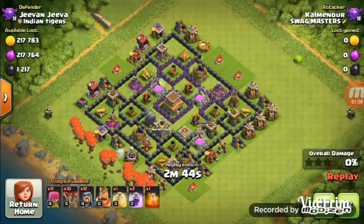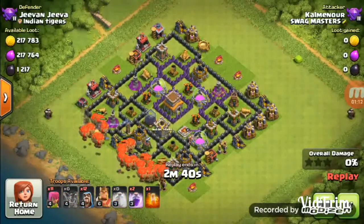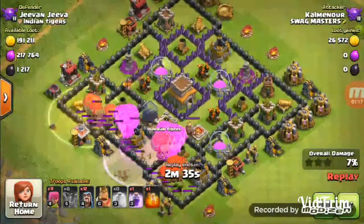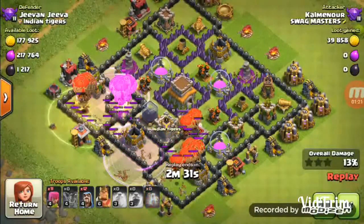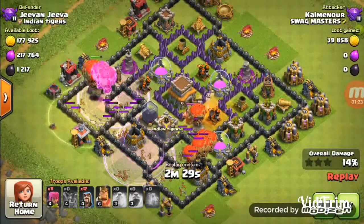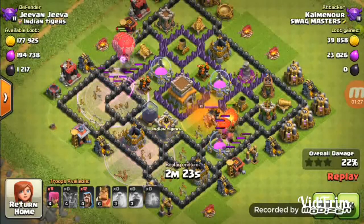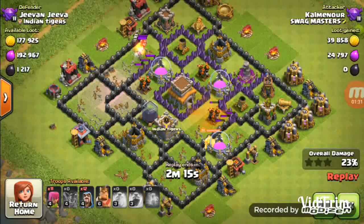Then put the loons to the side of the defense that is closest to the Town Hall, so that they can finish the defenses near it, along with archers and wizards.